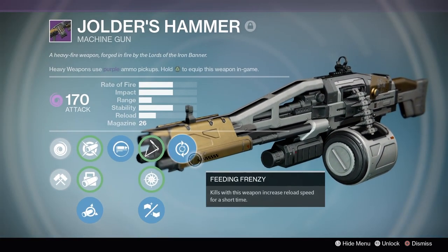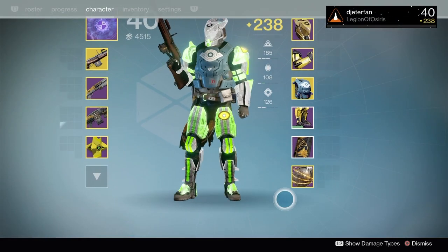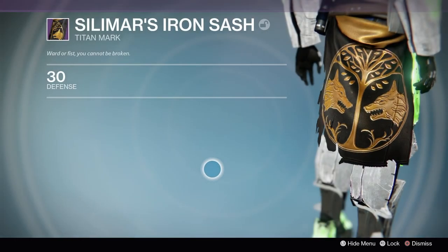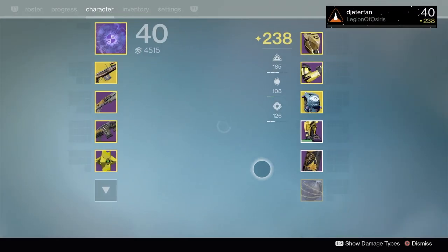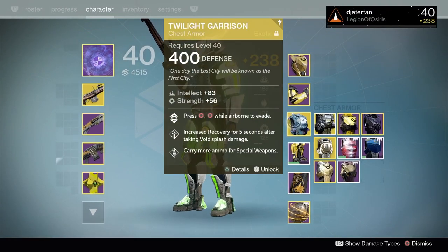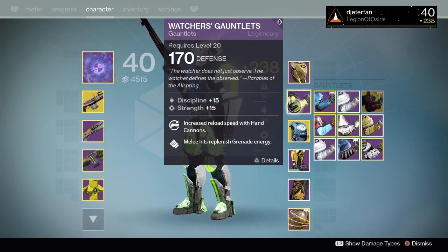I was going through my vault this morning and found a bunch of really old gear from Year One — like the Yolder's Hammer, the Felwinter's sniper, and a bunch of Year One Trials of Osiris gear. So I figured today was the perfect day to just throw some stuff on and have some fun.